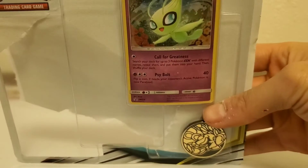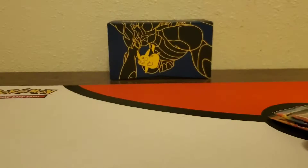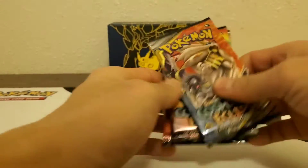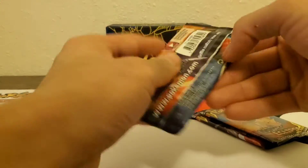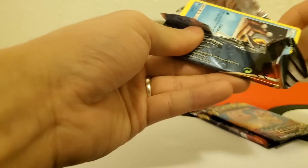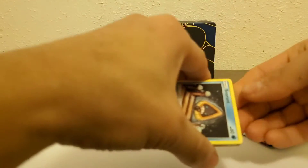We'll keep the promo card and the coin. The promo card is kind of curved but you can flatten it out with something heavy. Here are the three packs — let's get right into it. Hopefully we can pull at least one ultra rare, or an ultra rare and a holo card — that would be great.